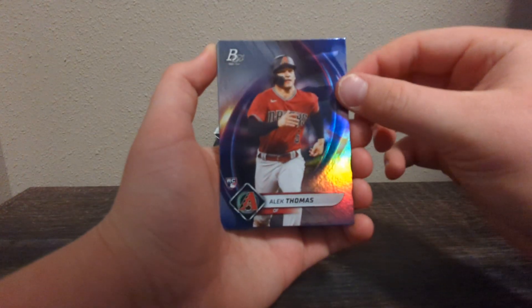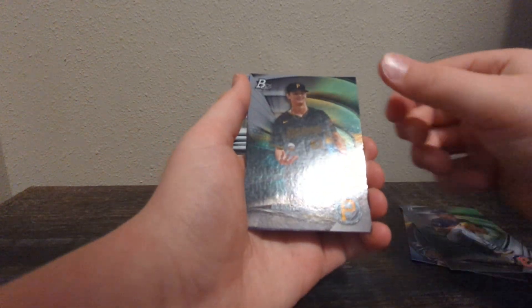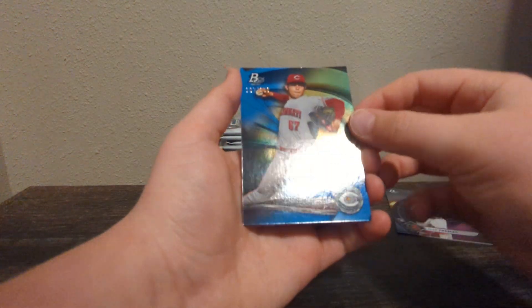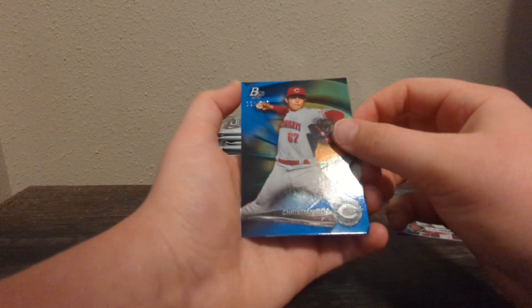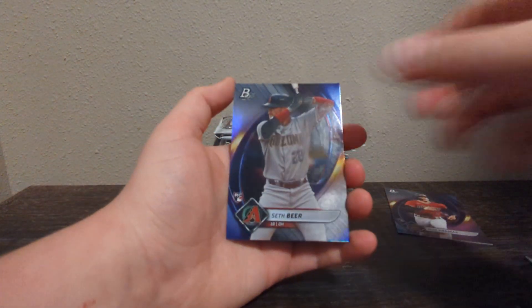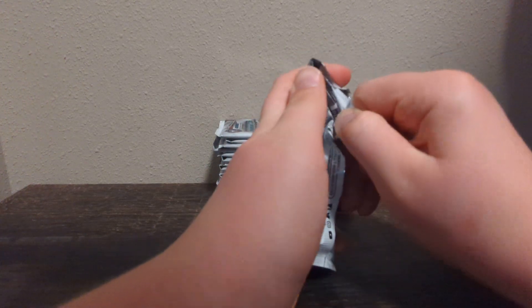Let's go for a rookie in every pack. A rookie — I like Thomas. Bubba Chandler, out of 150, 107 out of 150. Christian Roa — that's a pretty cool card, I like the blue. And Seth Fear. So I got two rookies in that pack and a colored numbered card.